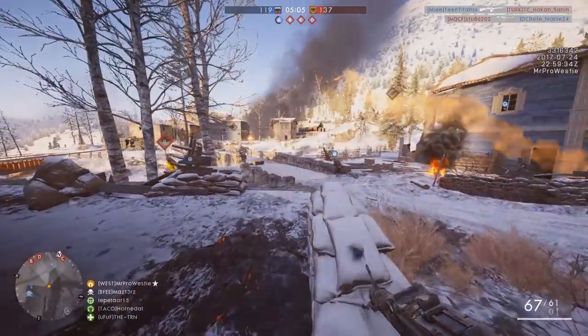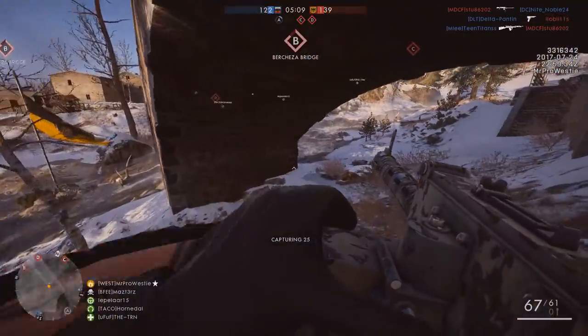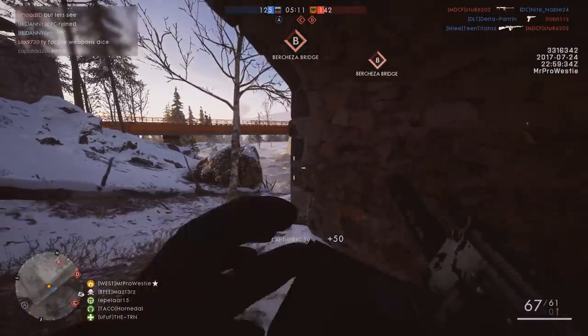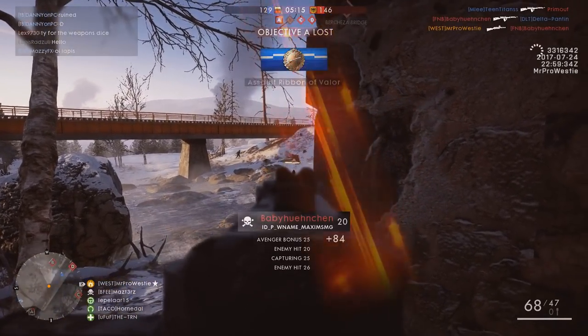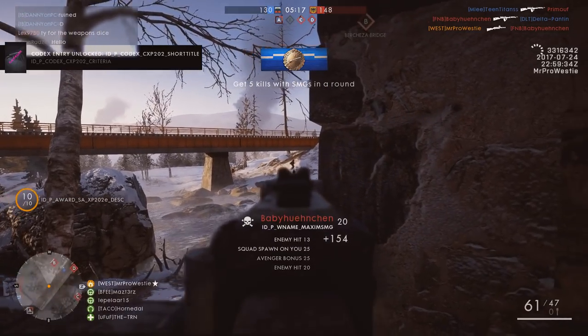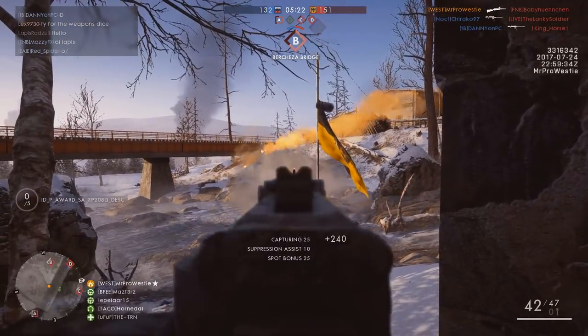Infantry can sit on the road as well, but it can be looked right onto by houses that sit all around it. The brand new Putilov armoured truck — I think it's the Putilov Garford — I didn't get a chance to drive in it, but I saw it driving around the map. That is available on this map now.